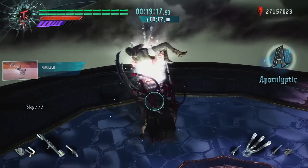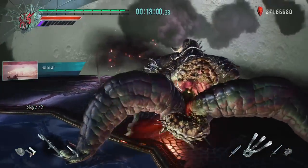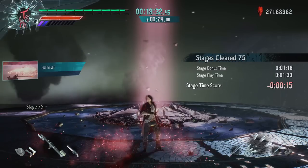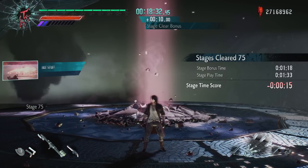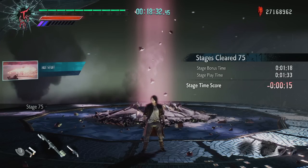On floor 73, Dante decided to make himself really dizzy. Floor 75 was a stage that had a potential bonus time of around 5 minutes — this is a great example of what happened when I would get hit and lose all of my style rank. I got 1 minute 18 seconds for my bonus time and overall lost 15 seconds.